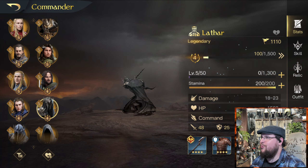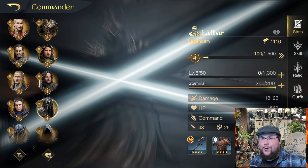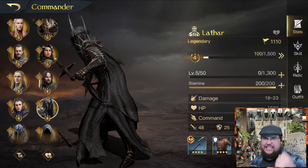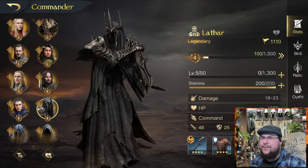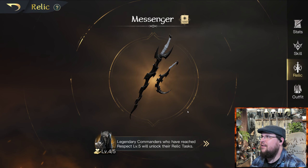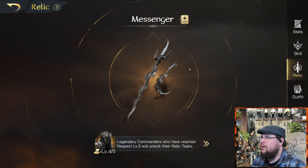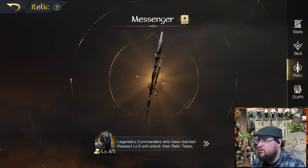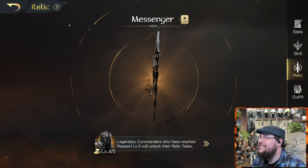We have Lathar, who has such a cool animation — he got to keep his cool animation. Why didn't my Gimli get to keep mine? Grumpy noises. His relic — he gets The Messenger. That's not a messenger, that's a knife. He's like, 'Yes, but it's getting my message across. Don't you understand, Zalind? I stab people.'